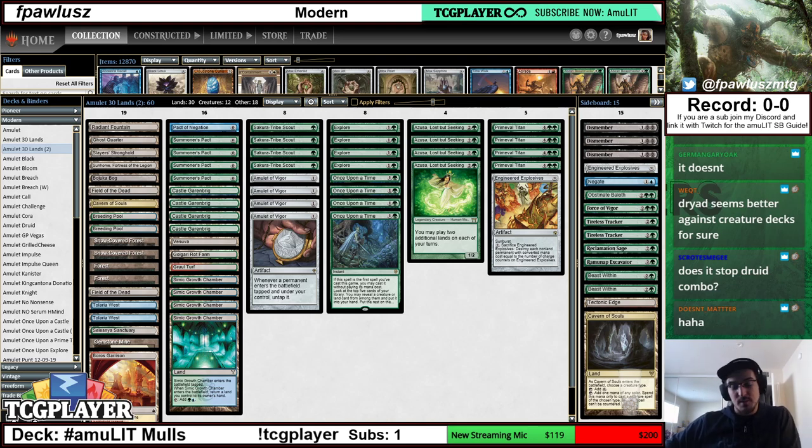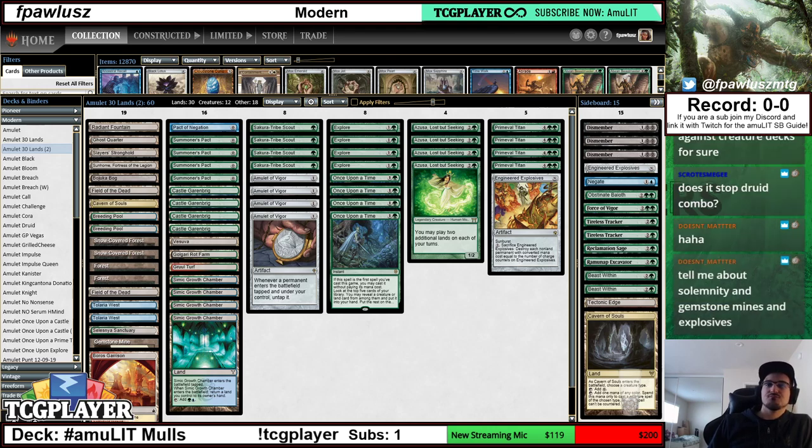Dryad seems better against creature decks for sure — Balakut is just good against creature decks. Very often creature decks play very little in the form of interaction. When sideboarding against those decks, you're going to try to alter your sideboarding decisions in that fashion, and you're going to alter it even further whether you're on the play or on the draw. Maybe on the draw things change your approach further.